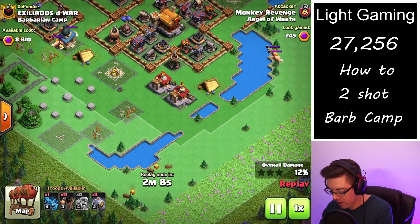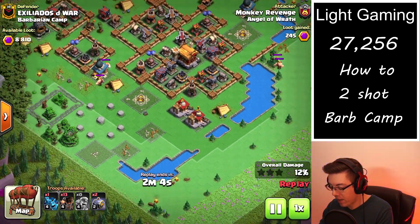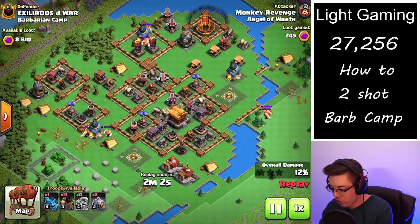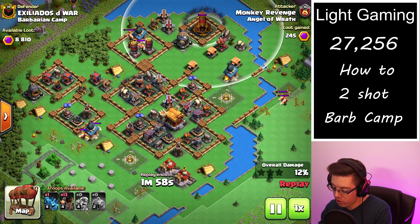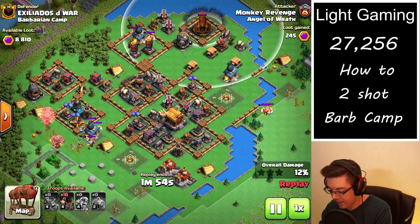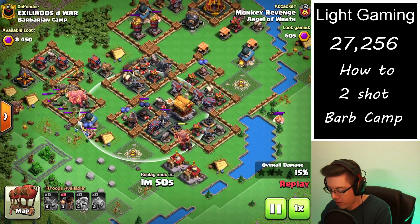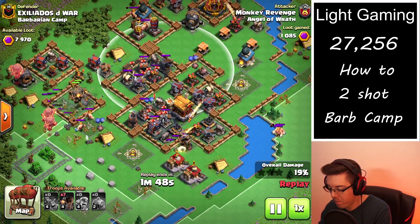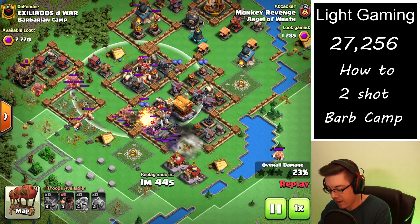Here we're just sending in some random Barbarians to clear and open things up, and now we're deciding where to drop the graveyards. We see a mostly exposed rocket artillery, so we save that graveyard for the second attack. Then we drop one graveyard over the air bombs and one over this section in the middle, because that will likely be where the balloons end up at the end of the first attack.